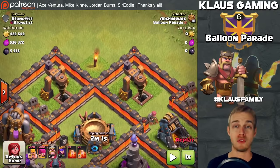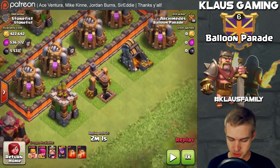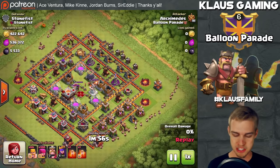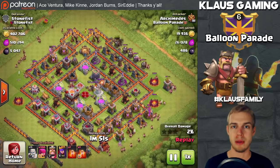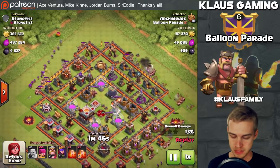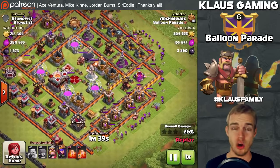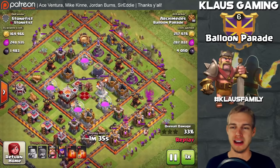These two drills have over 5,500 dark elixir on the base, and it's mostly in these two drills and this one on the outside. So I'm going to barge the crap out of this base. Since there's no loot on the bottom left side, I was able to concentrate my barge and spread them out all over the top left, top right, and bottom right.